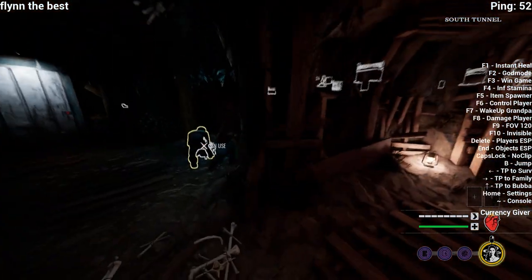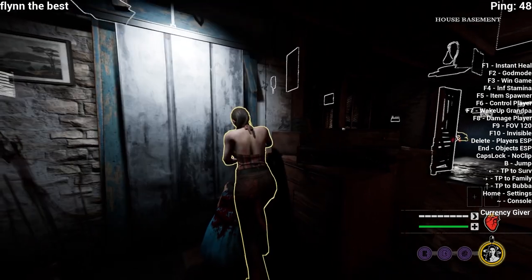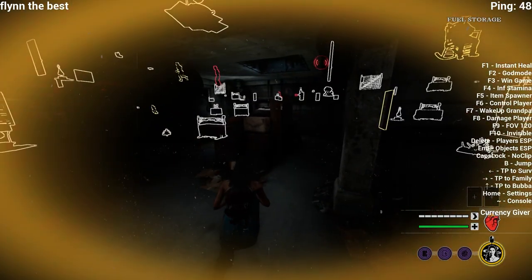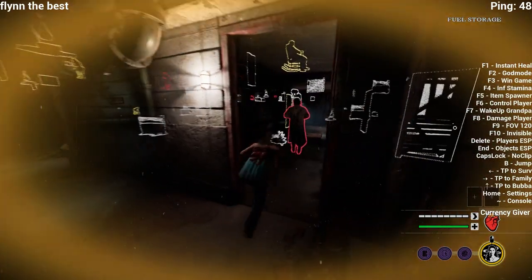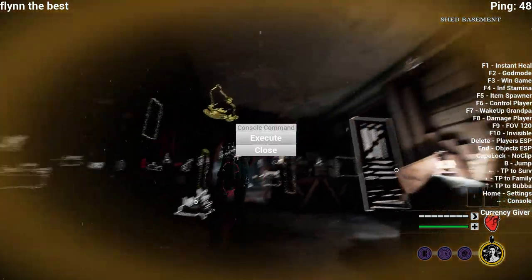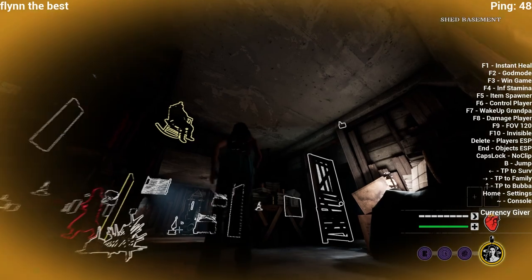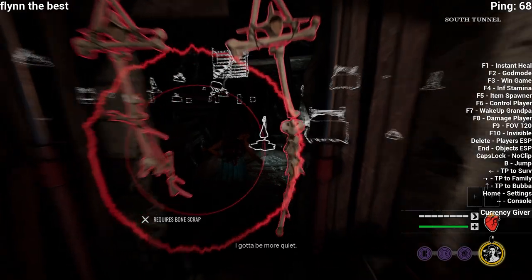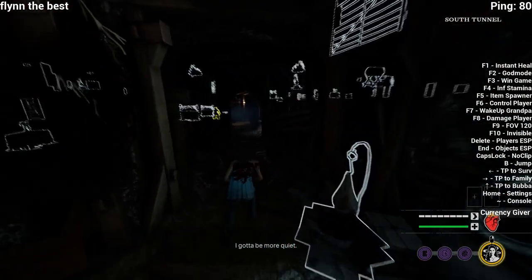Obviously we can teleport to survivors and teleport to members of the family. If you know any commands I don't know off the top of my head, you can put them in there. F3 I'll show at the end of the game, which lets you win the game.